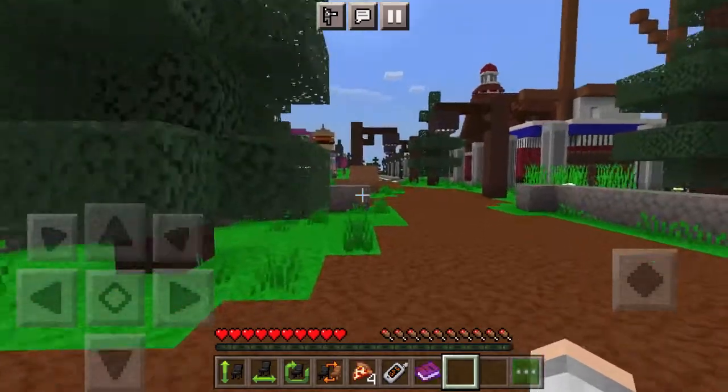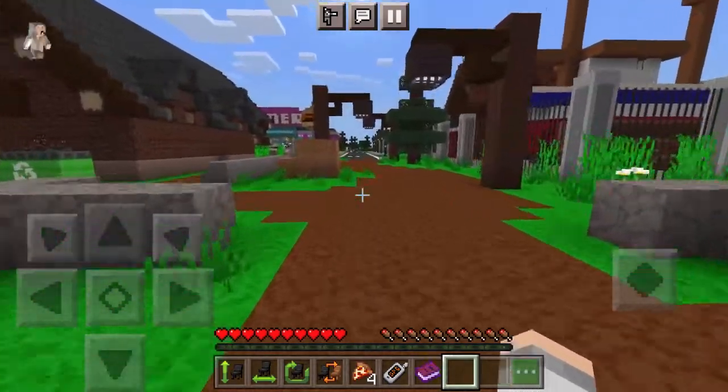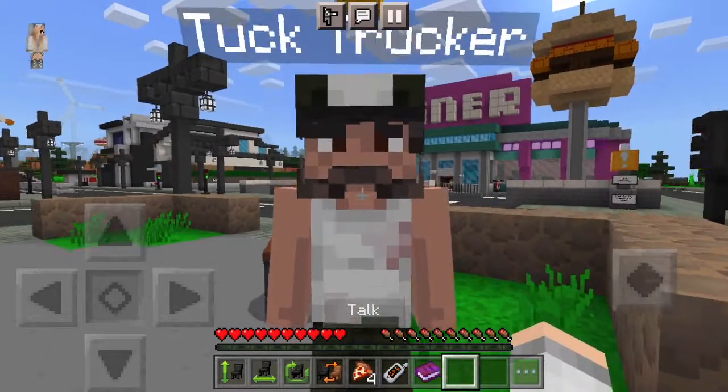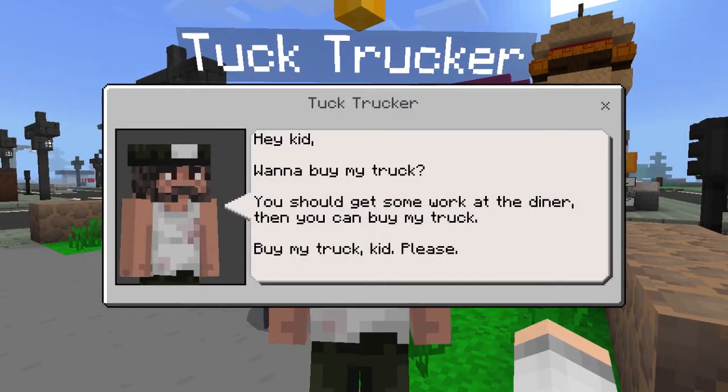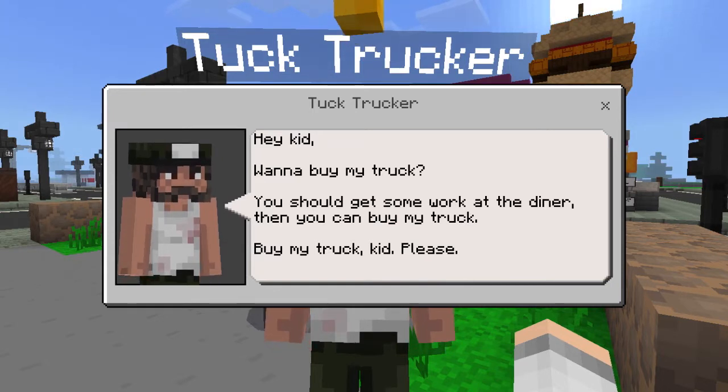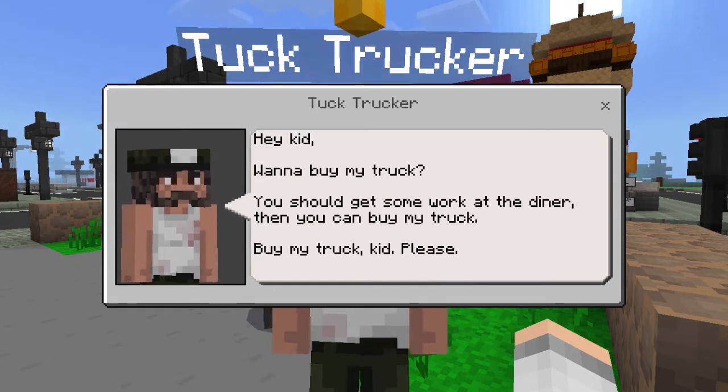We're outside now. Let's go talk to Tuck. Hello, Tuck. How you doing? Hey, kid — wanna buy my truck? You should get some work at the diner. Then you can buy my truck. Buy my truck, kid. Please.